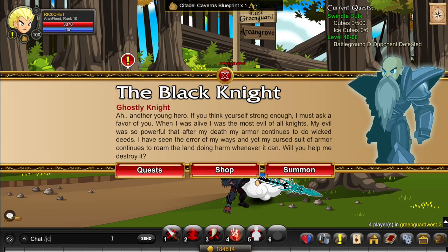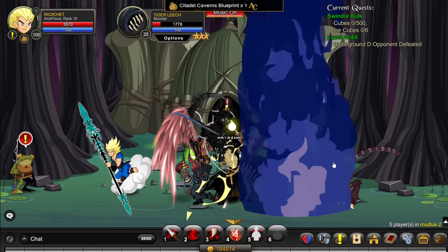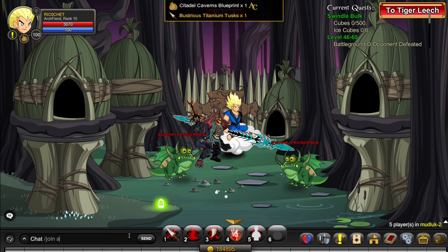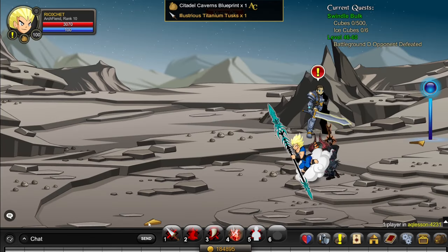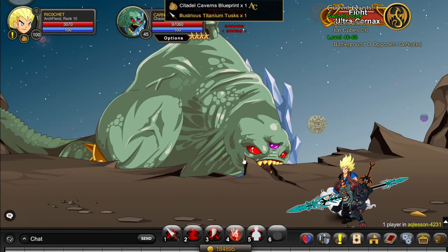Next go to slash join Mudlock, go to the boss, and kill the Tiger Leech here until you get his Essence. Then go to slash join AQ Lesson, go through the green portal, until you find Karnax, and kill him and take his Essence.